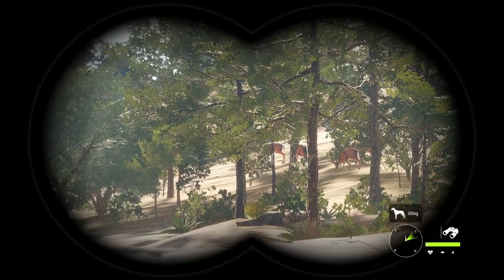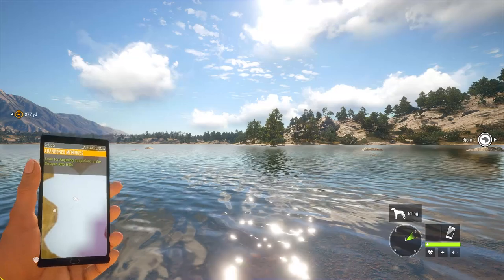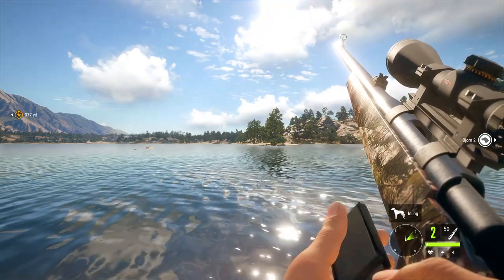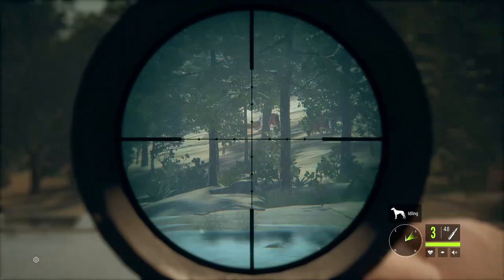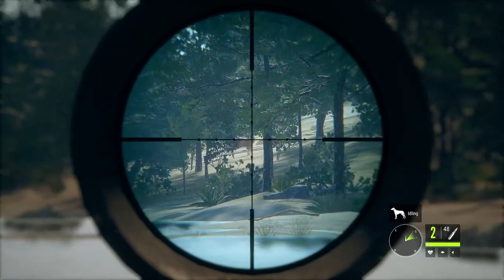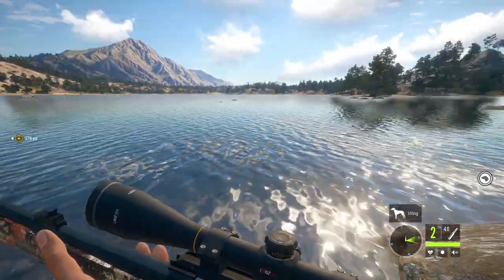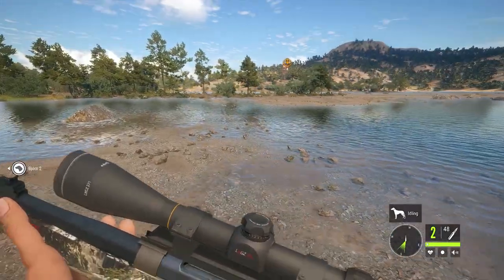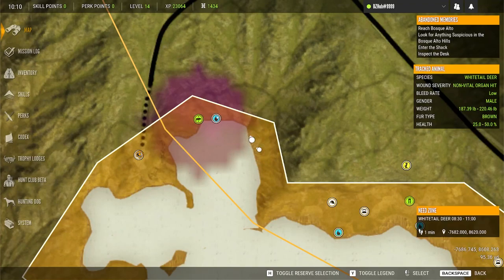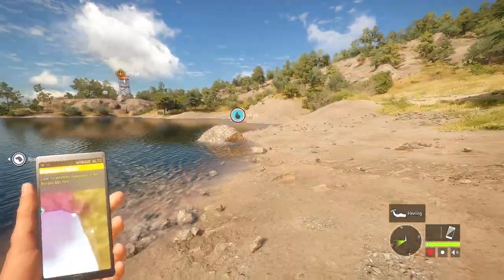There are actually a couple of bucks in there. I have to reload first. Good look at our ammo — 270, which is pretty sweet. Follow-up shot might not have been on the mark, but that's alright. I'll give them a little bit of time and keep working our way. The need zone for whitetail deer is 8:30 in the morning, so that can save you a little bit of time and help you find your need zones faster.